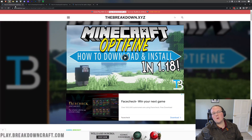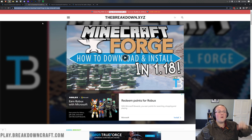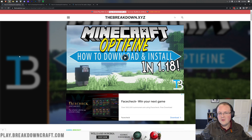Hey everyone and welcome back to the Breakdown. Optifine is now compatible with Forge in Minecraft 1.18. In this video, I'm going to be going over exactly how you can download, install, and set up Forge with Optifine — get it all set up together so you can install other Forge mods with Optifine. That means if you want to install mods like Bombs of Plenty or WorldEdit in 1.18 with Optifine, you can do that once all those mods update.